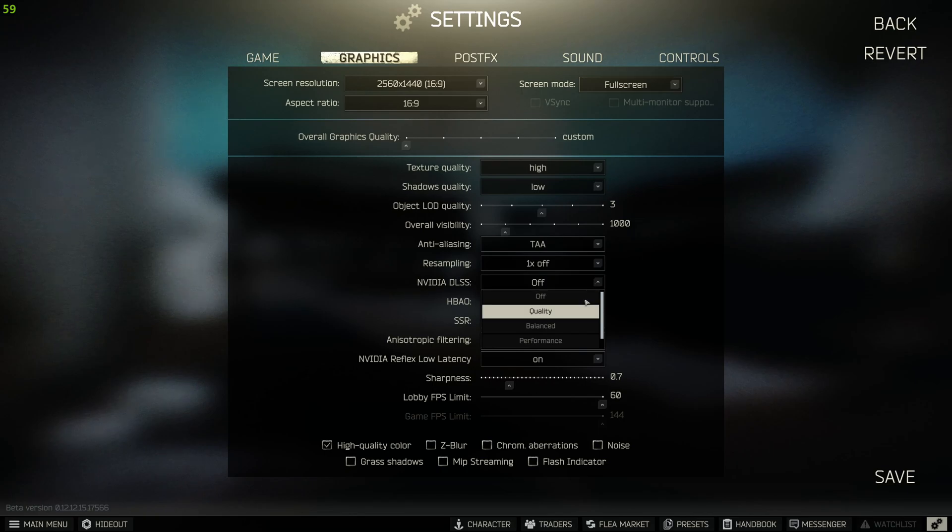If we look at DLSS and click on it, you'll have off, quality, balanced, performance, and ultra performance. Ultra performance is grayed out because that is made for 4K. Performance will not be the best looking quality. Balanced will be decent looking and give you a little less FPS. And then quality will give you the best bang for your buck. But let's go check that out right now.